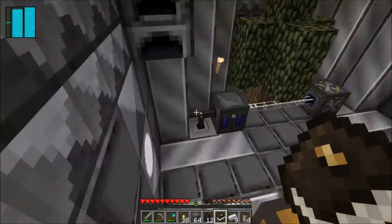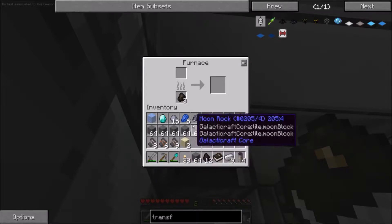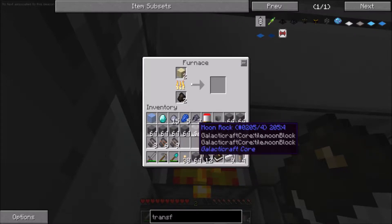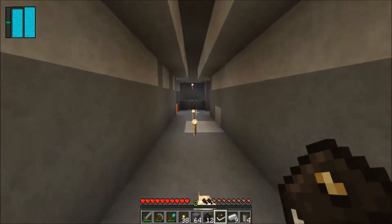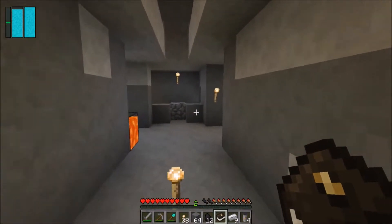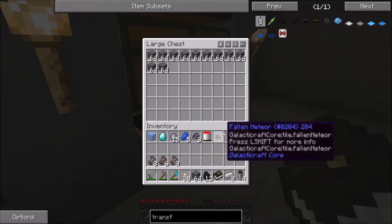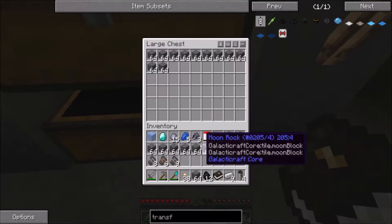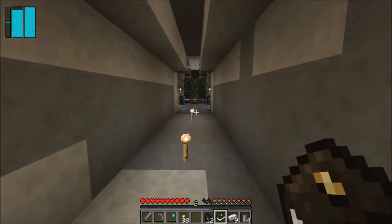I'm beyond dumb and mad at myself for spending all that time — there's sand right there! So I can make a transfer node right now, that's all I needed. I almost blew it in a bug that I believe has been fixed in 1.11 — I've not noticed that happen in my vanilla series anyway.